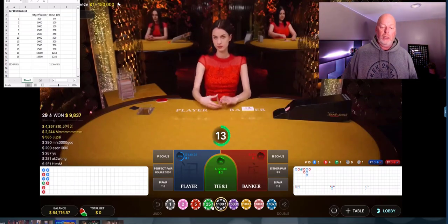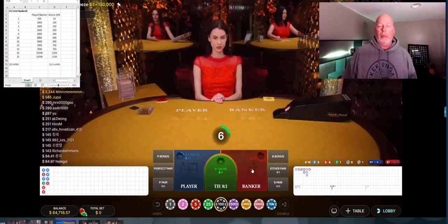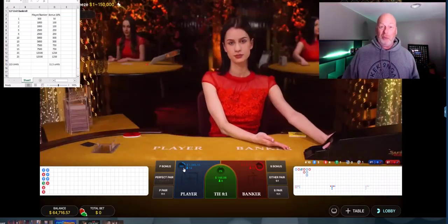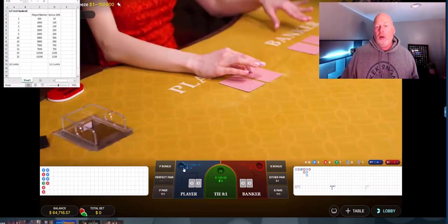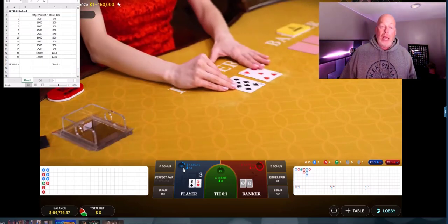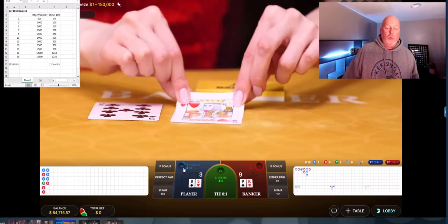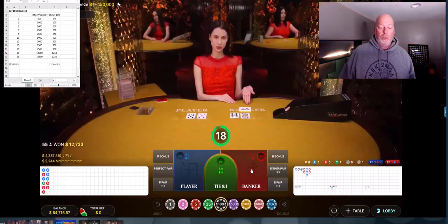Our bet's also going to include the bonus. So we can see there's a banker bonus and a player bonus. If we're betting on the banker side, we're also putting money on the banker bonus. If we're betting on the player side, we're going on the player bonus. It's 10% of our bet. But wait until you see what impact that can have, because that can pay up to 30 to 1. That's automatically three units. This is a natural bonus win for an 8 or 9 — you get 1 to 1.